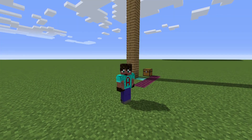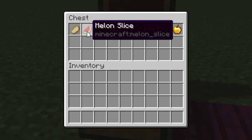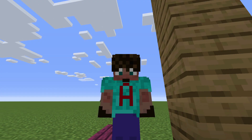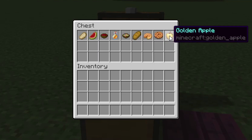By the way, if I've missed any, I'm not doing a part three. So the nine foods that we are going to test are cooked pork chop, melon slice, beetroot soup, bottle of honey, suspicious stew — honestly a little bit worried about that one — bread, pumpkin pie, a cookie, and a golden apple. There was a lot of people shouting golden apple.